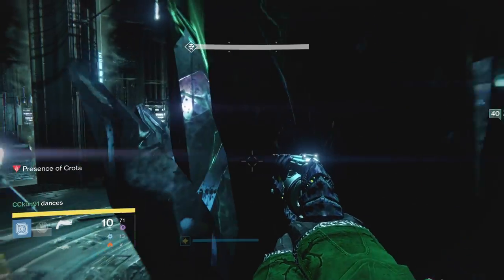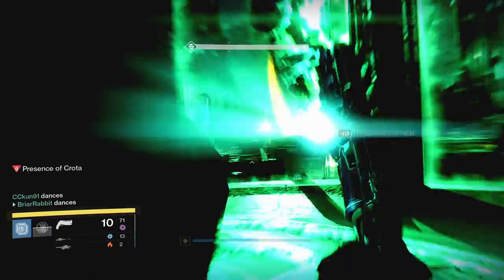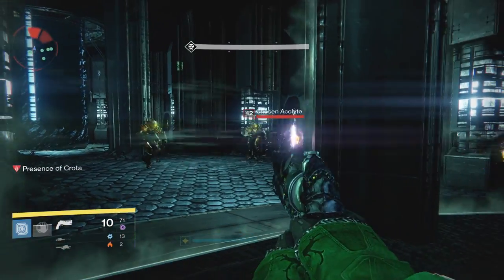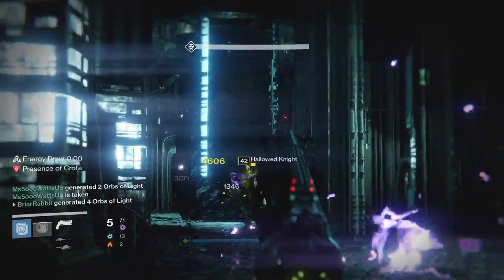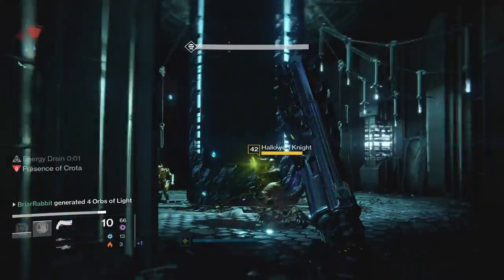For the veterans to the Raid — the people who did it in year one — here is the simplified version: No one Guardian can wield the sword more than once. That's the challenge. There are some other differences too. Crota summons the Oversoul every time he stands up, and the Chalice of Light is back. But really, it's all about having somebody new run the sword for every damage phase.